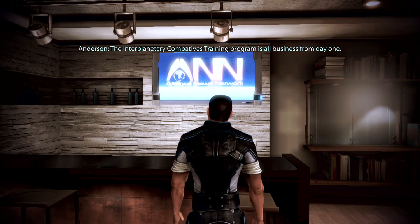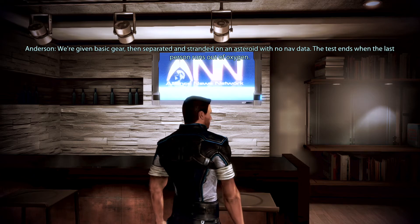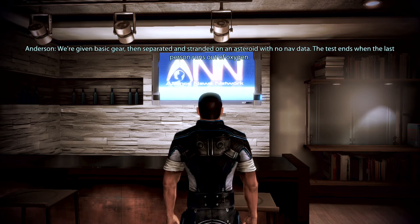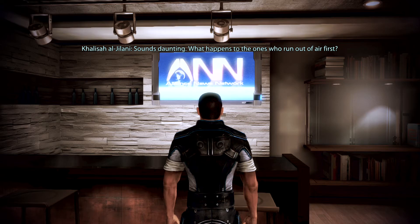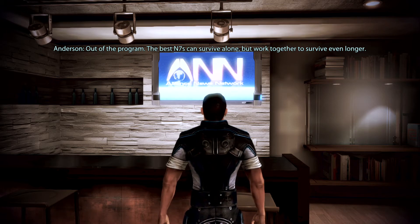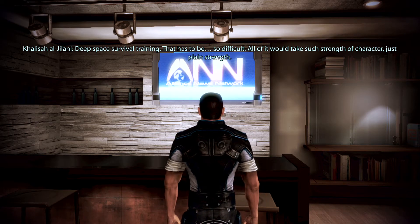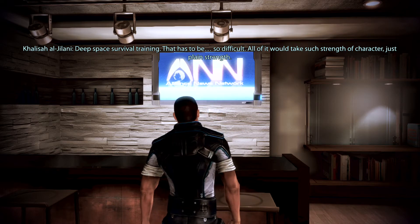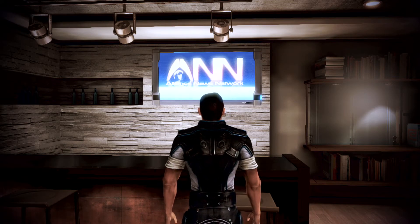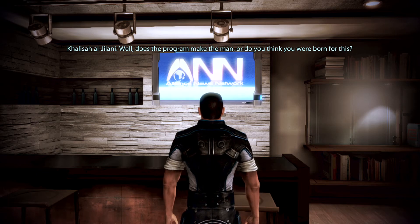'The Interplanetary Combatives Training Program is all business from day one.' 'How so?' 'We're given basic gear, then separated and stranded on an asteroid with no nav data. The test ends when the last person runs out of oxygen.' 'Sounds daunting. What happens to the ones who run out of air first?' 'Out of the program. The best N-7s can survive alone, but work together to survive even longer.' 'That's very impressive, Admiral. Deep Space Survival Training — that has to be so difficult. All of it would take such strength of character.' 'Well, just plain strength. But then, you seem like a strong person.' 'Is there a question in there? Does the program make the man, or do you think you were born for this?'